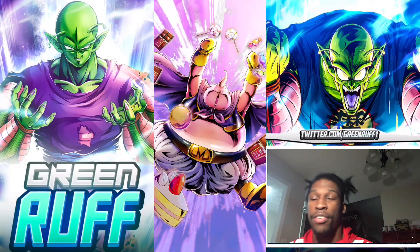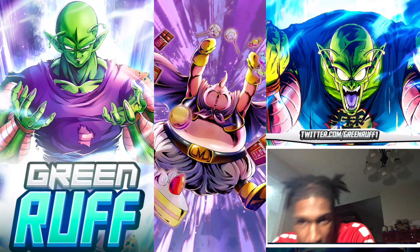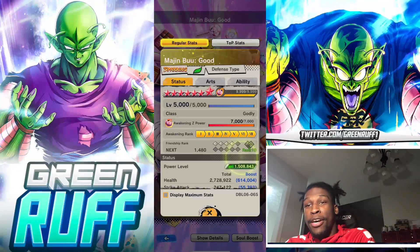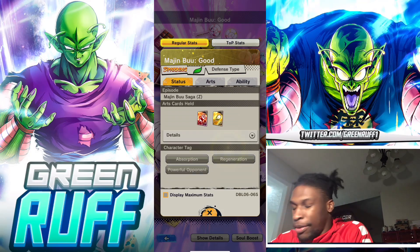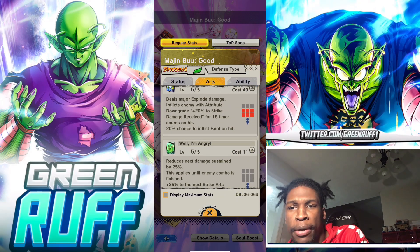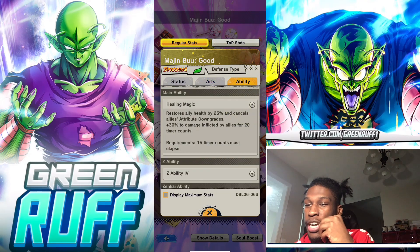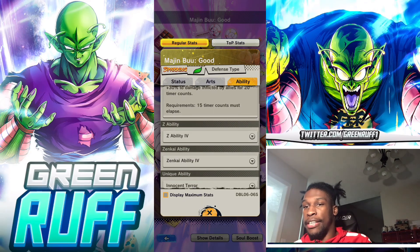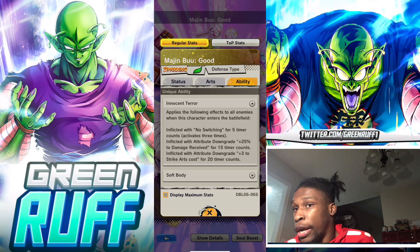It's your boy Gruff here, back with another video. Today we're going to be Zenkai buffing the innocent monster Majin Buu. With the new Zenkai Piccolo buffing region units, I want to Zenkai buff some of the good region units. The one we gotta revisit is Fat Buu — you couldn't do absolutely no damage to him. He was one of those Zenkais that costed around 20k CC to Zenkai 7.